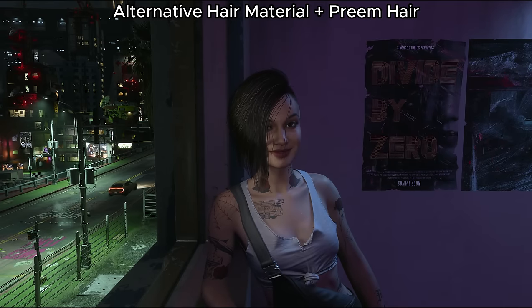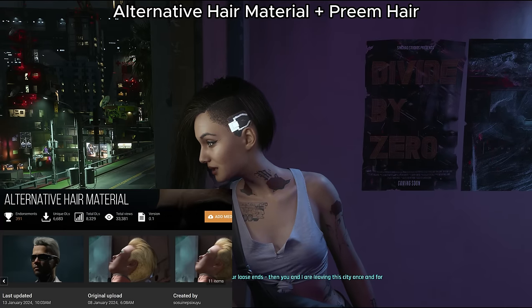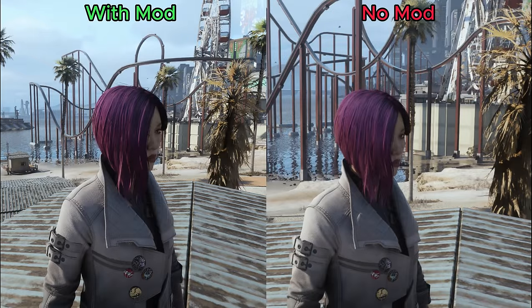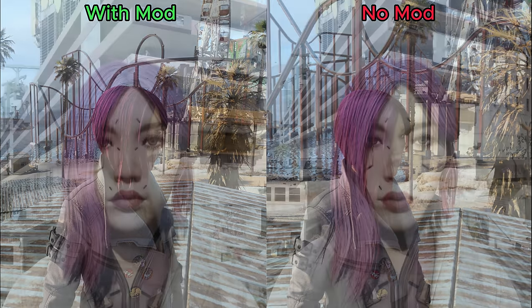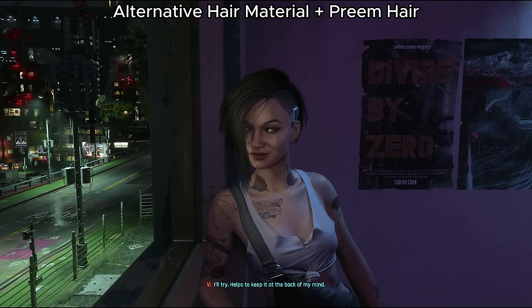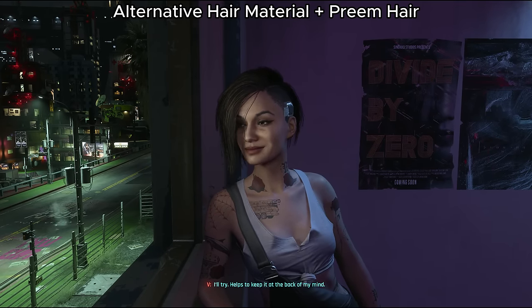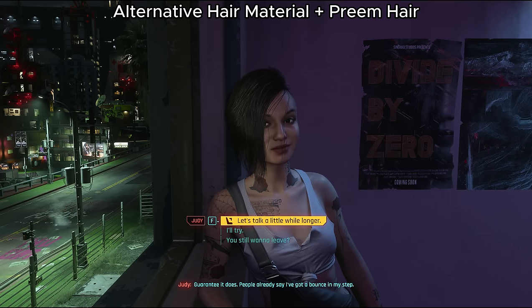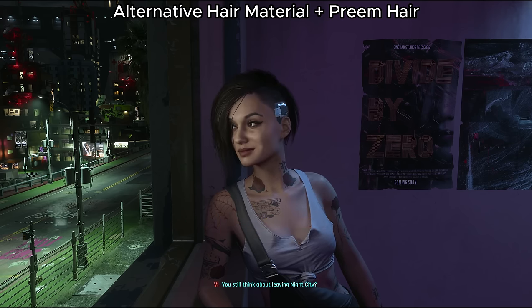In the same alternative vein, we have Alternative Hair Material, which alters how light scatters across hair — in plain terms, it gives hair better lighting and shadows, making hair look better overall. Alternative Hair Material has no mod requirements and only one file. It is also compatible with the very popular Preem Hair Mod by Cyanide X, so no worries running them together. All footage shown here is with both mods enabled.